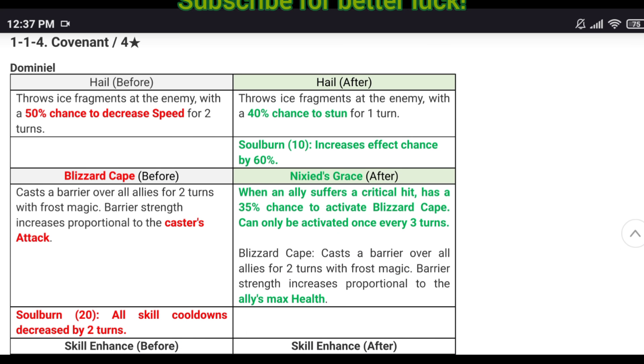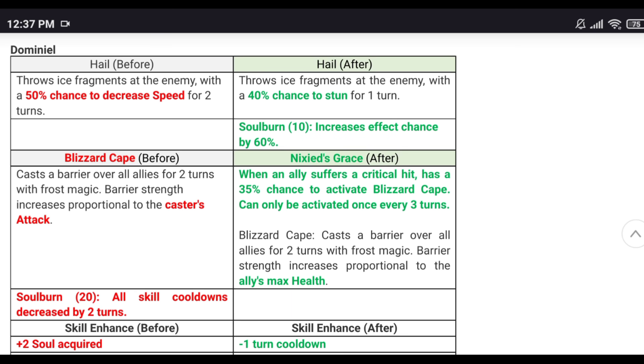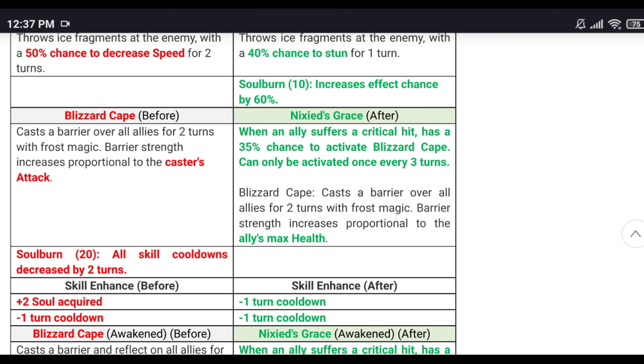Domino: 100% chance with the soul burn on skill one for stun — that's good with Specimen Sez. She's a four-star hero now, so there's some cool things you can do with her.